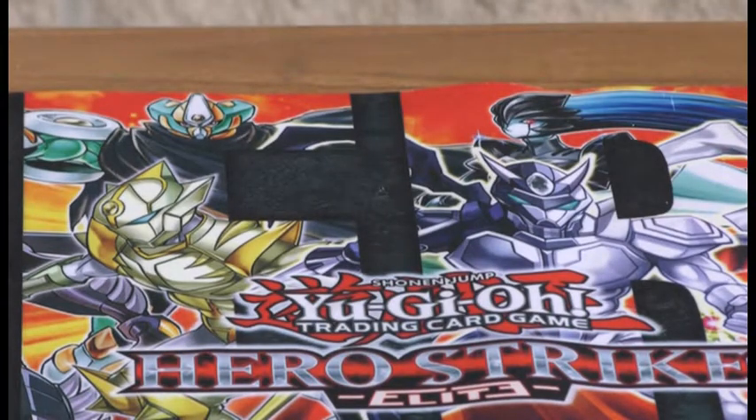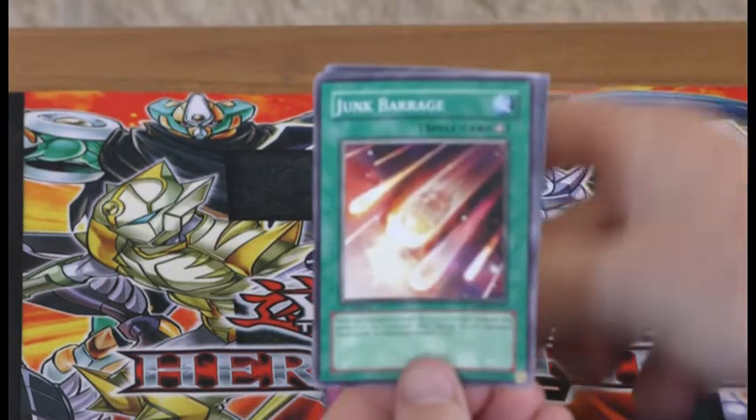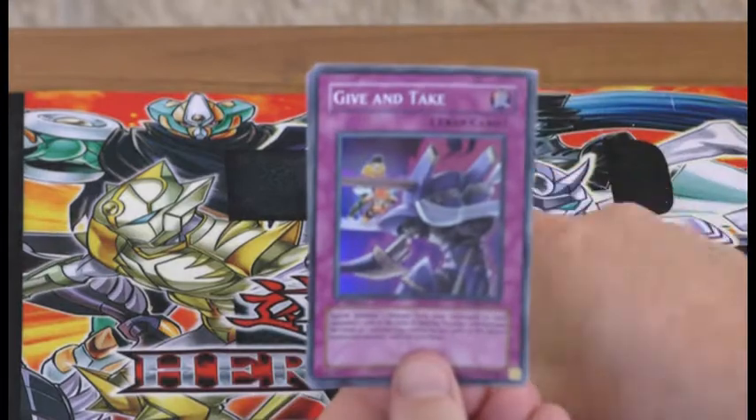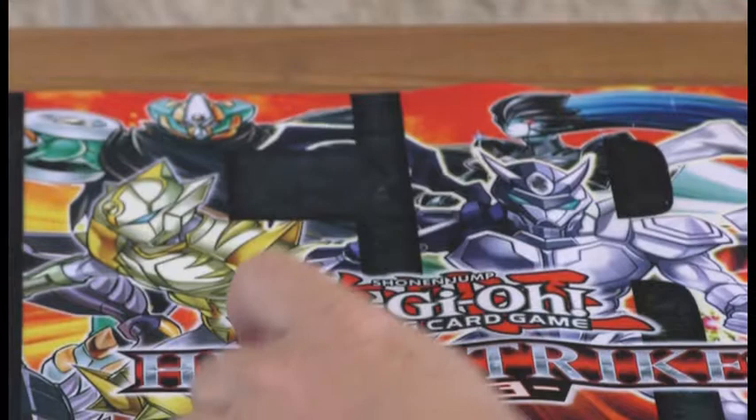We don't have a left or a right side on these ones. We have strategy cards again, so I'll just move them out of the way. Confusion Chaff, Junk Barrage, Give Antique, Battle Mania, Terror Booster.